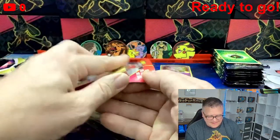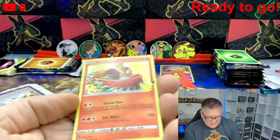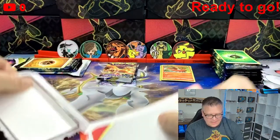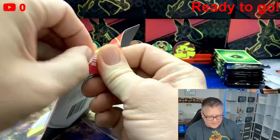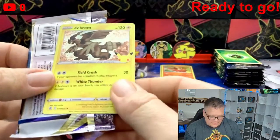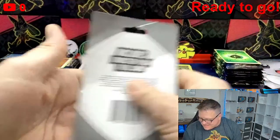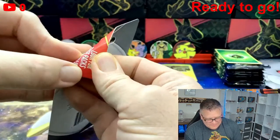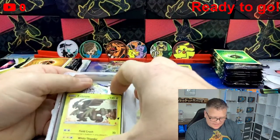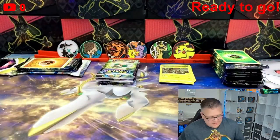Pack number two — we got the Ho-Oh holo from Celebrations and another Brilliant Stars. We'll just see if there's a hit in them. We got a Zekrom holo from Celebrations and Brilliant Stars. I bought nine packs and it says seeded one out of ten. I would have bought ten packs if they had them, but all they had was nine. Got another Zekrom holo, Celebrations, another Brilliant Stars.